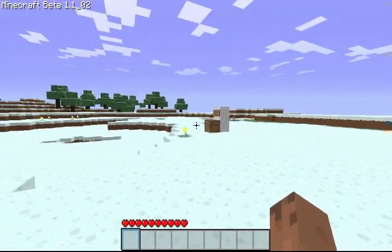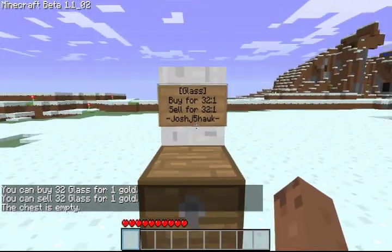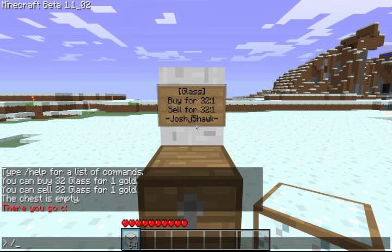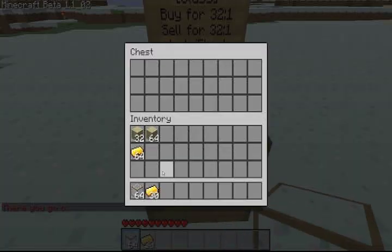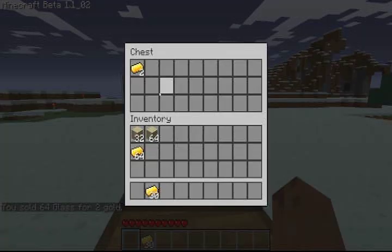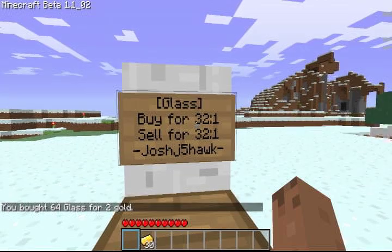Alright, so now that I'm logged in as a different user, I can come right over here to the store that Josh Day5Hawk previously made. I can right click on the sign — just like the other ones, it'll give me the details. Let's say I want to sell all my glass. I'll put my glass in, right click the sign, and I just sold the glass for two gold. Now if I want to buy glass, I'd do the same thing — put in the two gold and buy it. Bought 64 glass for two gold.